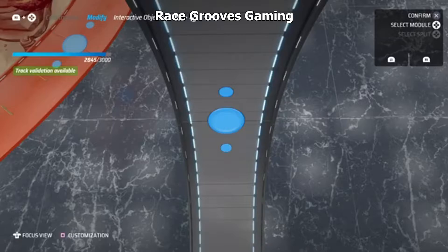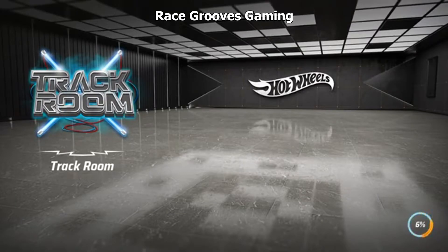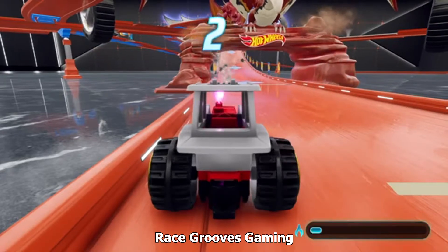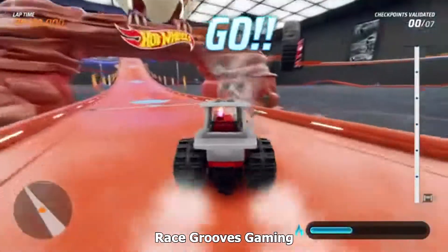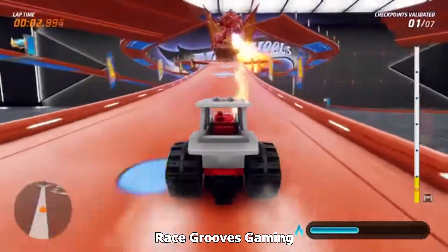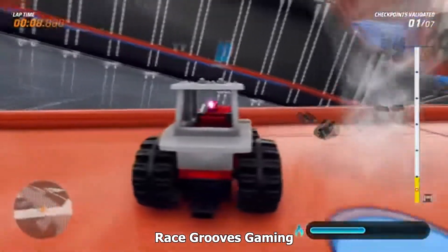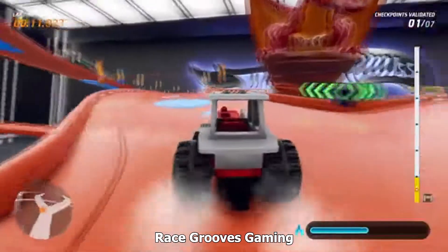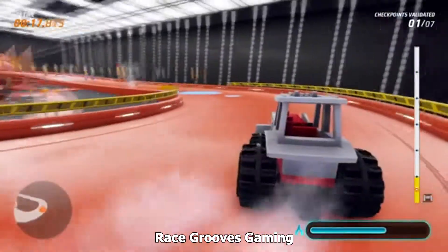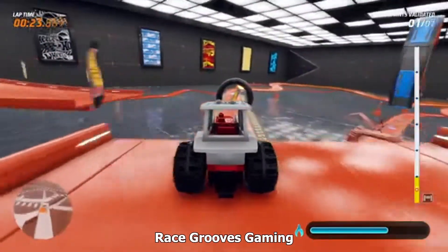On the left you can see track validation available. Let's go ahead and validate the track. When you do this, the game only uses the tractor, so you cannot use the tractor in the game. I'm going to take the left side all the time for the validation. Good thing time doesn't matter — it takes about two minutes. I tested it with the monster truck; it takes about two minutes. I stopped before the end; I'll do it when I go to race it publicly.